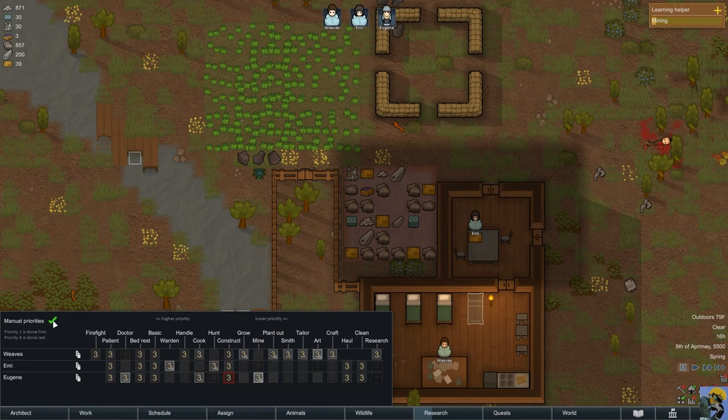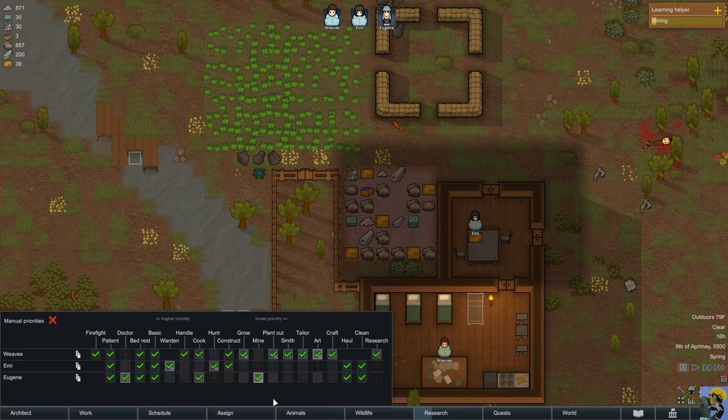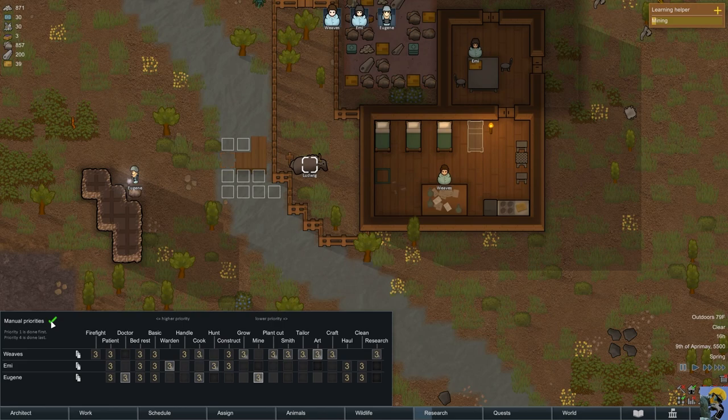This red box appears maybe because this person is really bad at construction. Eugene's really bad, so maybe I should turn him off of construction. Eugene stinks at construction, so that's helpful.